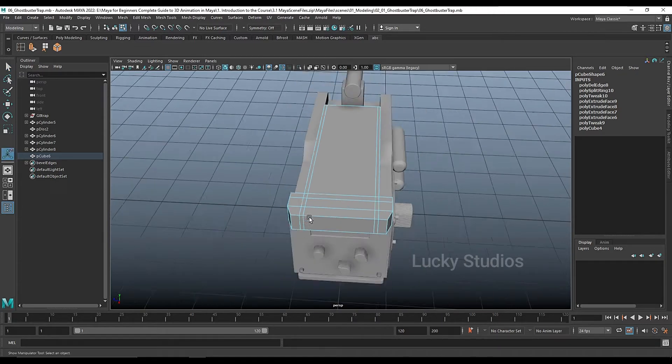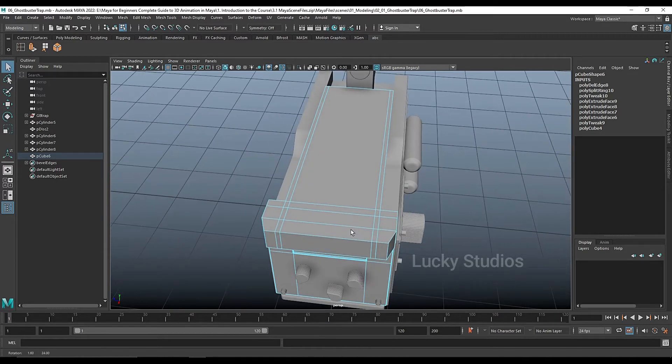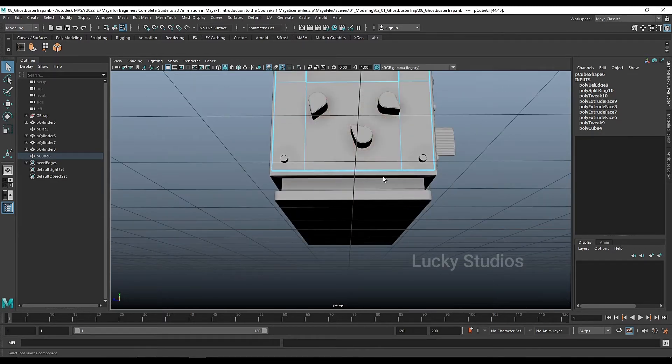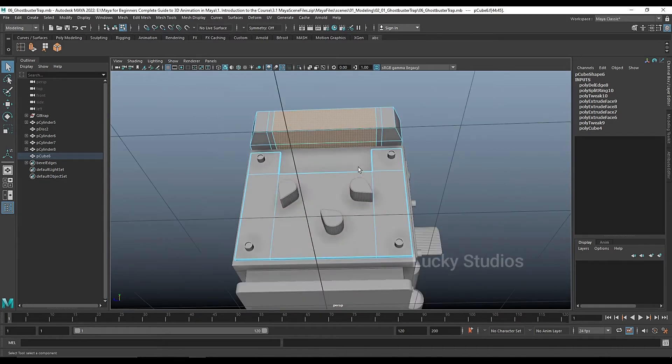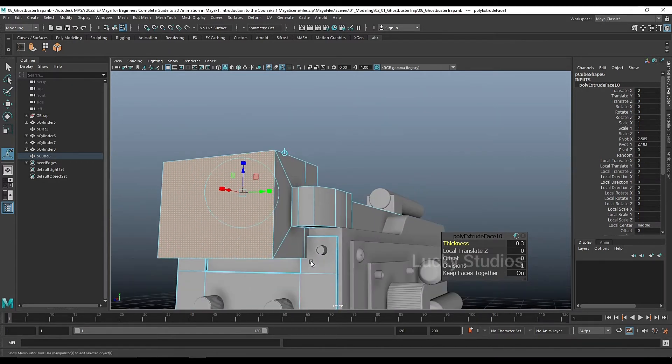Here we have to add and next we have to add face select. Then E faces, then Ctrl+E, and then Ctrl+E and next, then extrude and extrusion, so extrude.